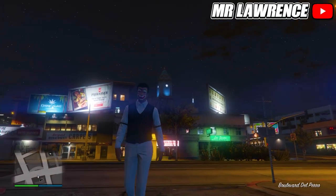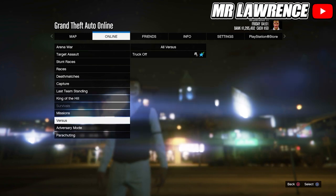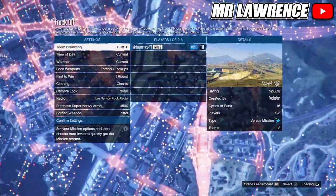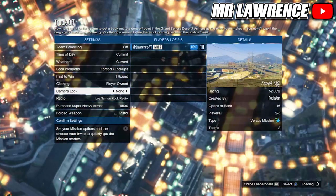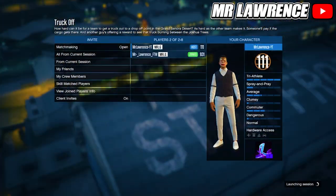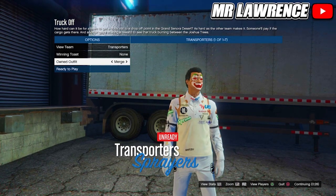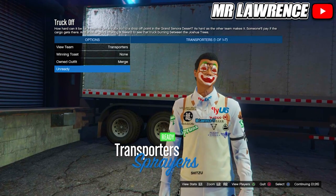When you are back, start a versus mission again. Change the clothing to Player Owned, invite someone and start. Go to Owned Outfit and switch your outfit once to the right — this vest will now merge on your outfit, then you can ready up.